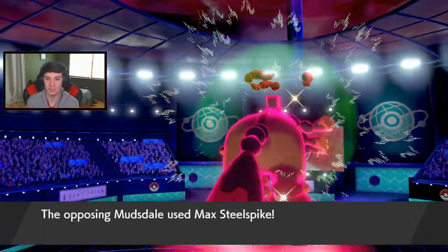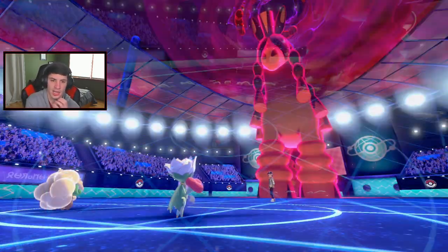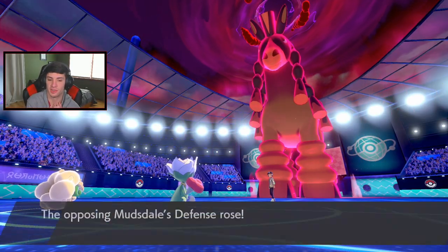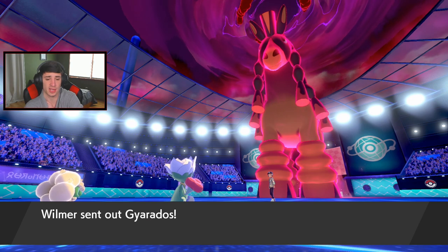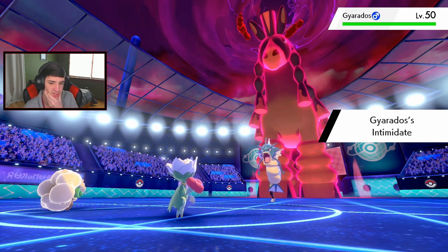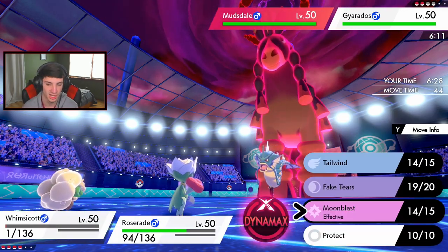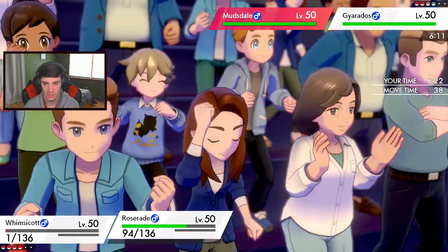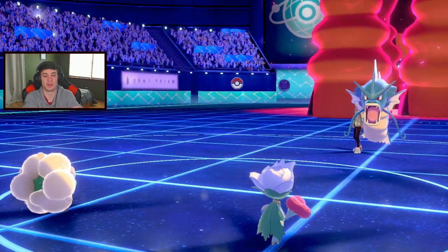Sitting pretty well now. Steel Spike's gonna come into my Whimsicott - that's fine, we're all special attacking besides my Conkeldurr. Focus Sash up - he's gonna boost his defense. Now it comes down to about a 2v4. Gyarados comes out here - I can't put it to sleep, that's whack. There's no way Gyarados is faster than these mons in tailwind. I'm potentially seeing a double kill here. I might as well tee off on this Gyarados. Leaf Storm into this Gyarados - I don't think it'll do too much to Mudsdale with that Assault Vest.